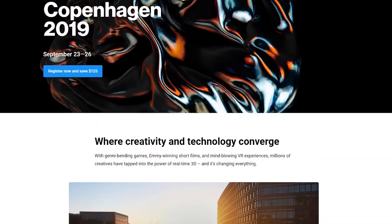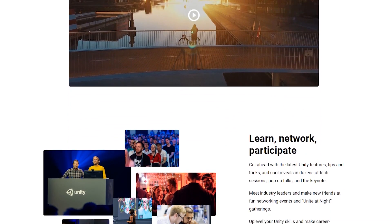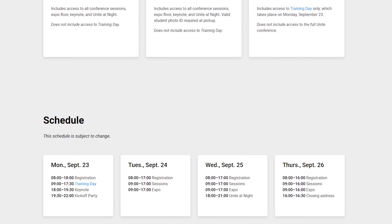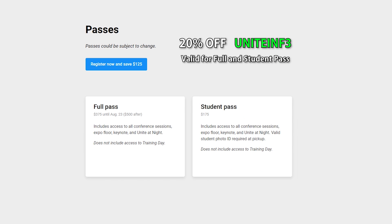Next month there's going to be Unite Copenhagen, which is a Unity conference with lots of interesting talks about all kinds of Unity features as well as looking into what's coming in the future. I've been invited by Unity to attend and if you're planning on going you can use this coupon code to get 20% off the ticket price.